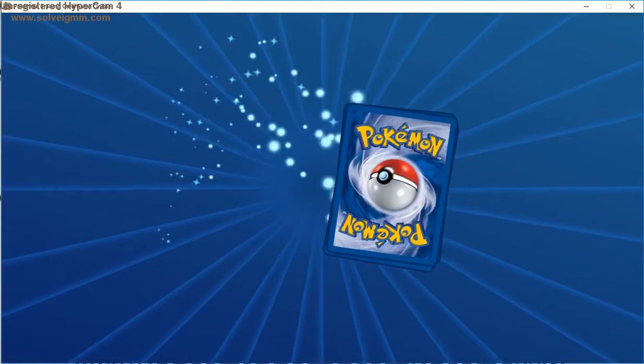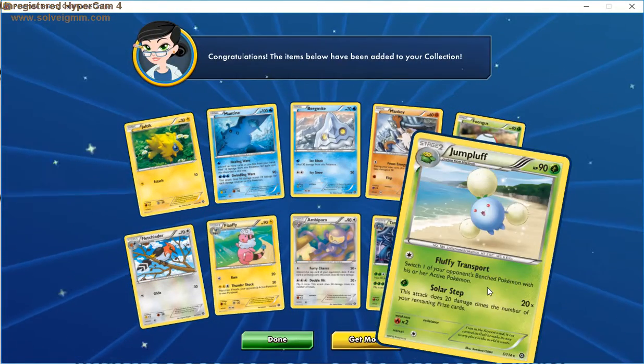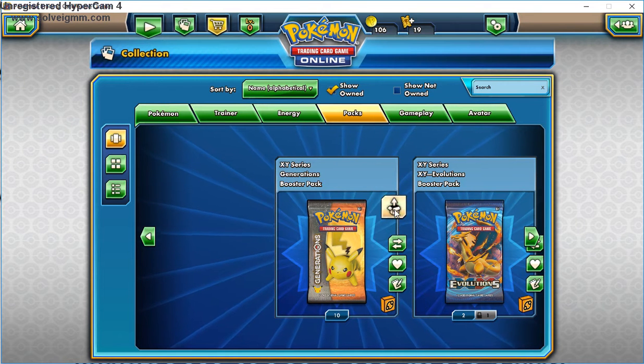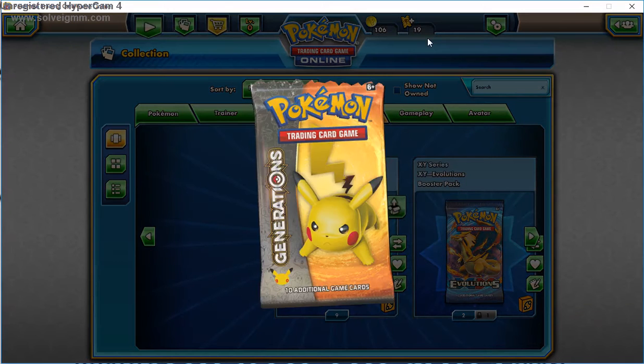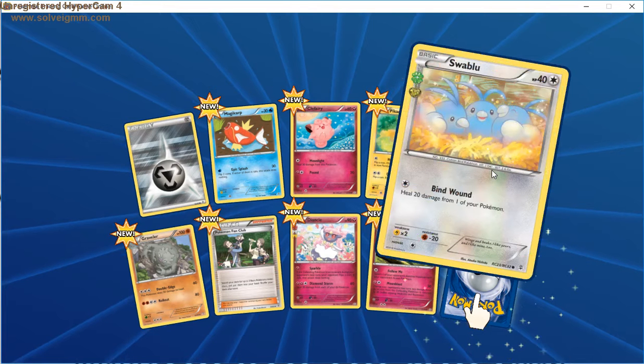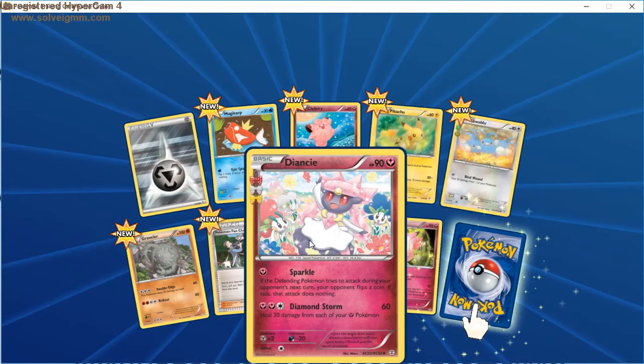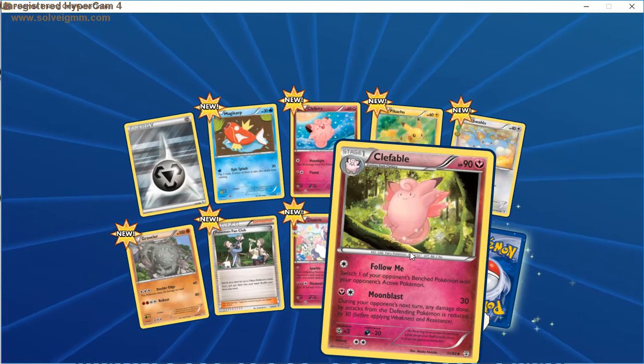Let's go with the Generations packs — I want to save Evolutions for last even though I have three of them. Generations loaded up fast, I'll take that. We got an Energy and a couple newer cards I haven't pulled, since I've barely opened any Generations — you can hardly find them on TCG Online. We got Magikarp, Clefairy, Pikachu, Swablu, Graveler, Pokemon Fan Club, Diancie — I don't understand why Diancie's a common in this — Clefable, and our rare is... Parasect. Really? Get your own room, Parasect — quit trolling me. That's the second Parasect we've pulled.